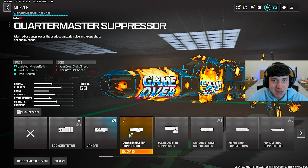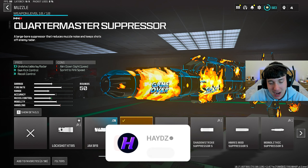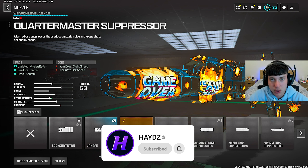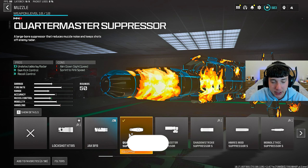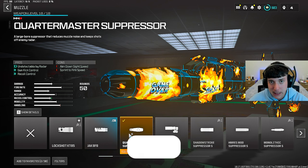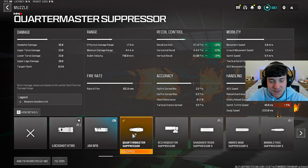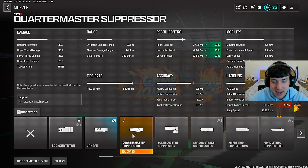For the muzzle, we put on the Quartermaster Suppressor — this is the best muzzle in the game for any SMG or assault rifle. It's going to decrease all of the recoil on the gun and make it completely broken. It also helps with gun kick control, and since it's a suppressor, you won't be seen on the minimap or heard when you shoot. Stats: minus 10 for recoil gun kick, minus 23 for horizontal recoil, and minus 10 for vertical recoil. Put on the Quartermaster Suppressor right now — it is the best muzzle in the game, not even close.